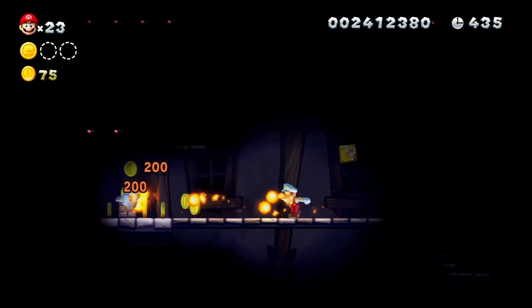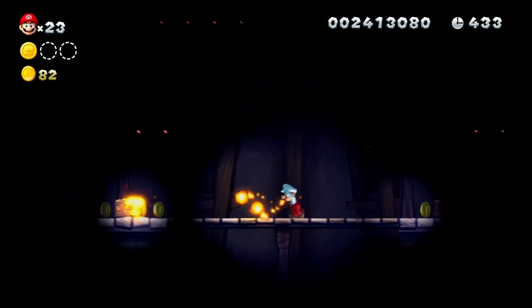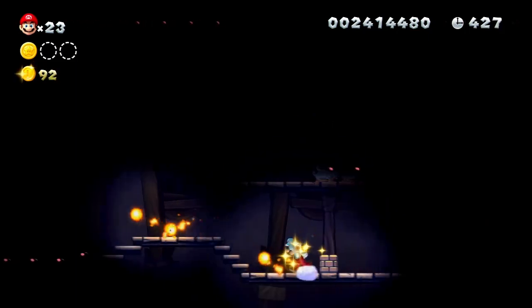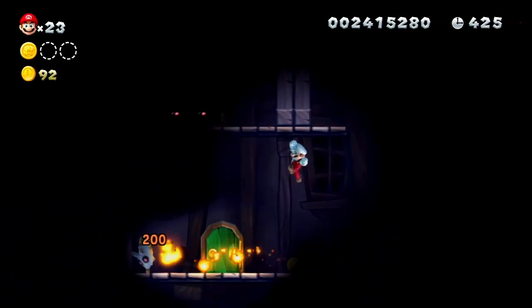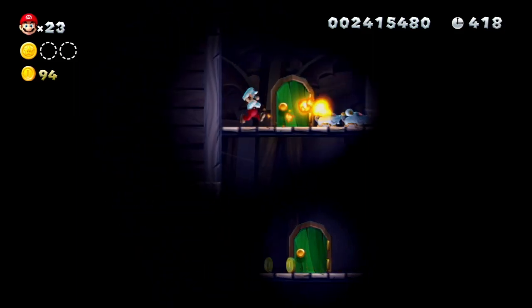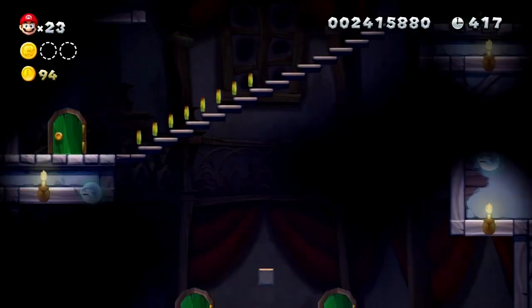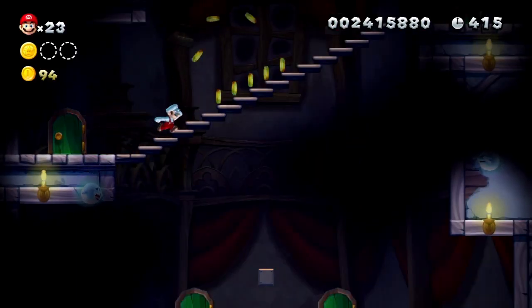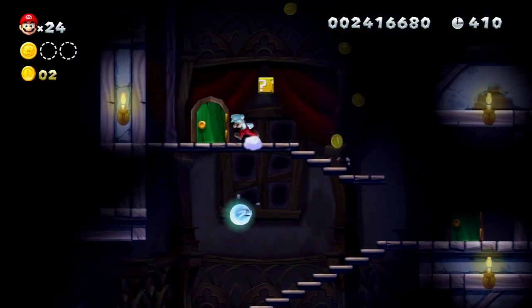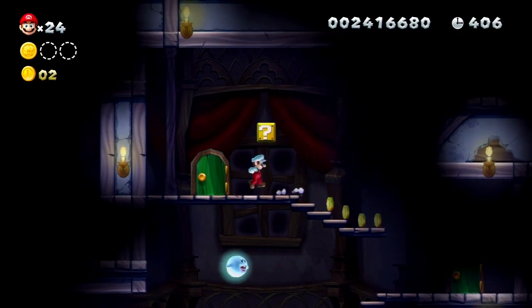Once you get into here, what you're actually supposed to do is get that second star coin. You go all the way to the end, killing all these rats. And you're going to think, well, crap — there's only this door and that door. But actually, you can get up here, get over here, and go through this door. This is another crazy door. Now we're back here — it's pretty much where we started.